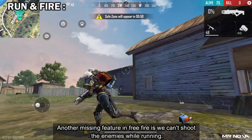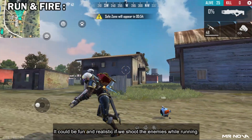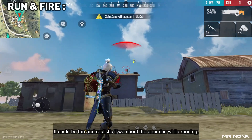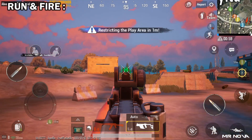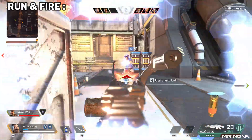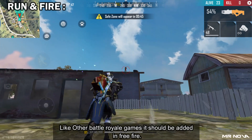Run and fire — another missing feature in Free Fire is that we can't shoot enemies while running. It could be fun and realistic if we could shoot enemies while running, and like other battle royale games, it should be added in Free Fire.